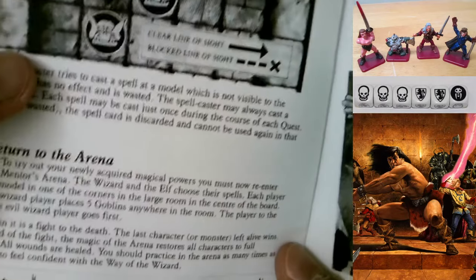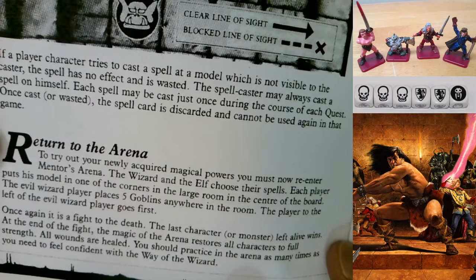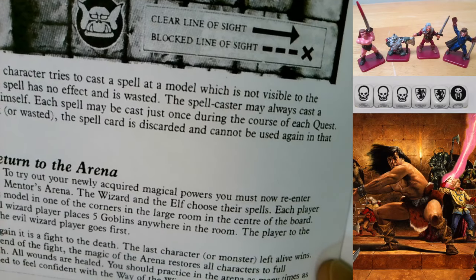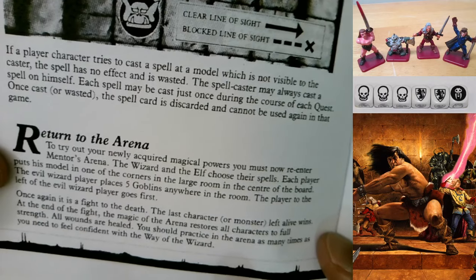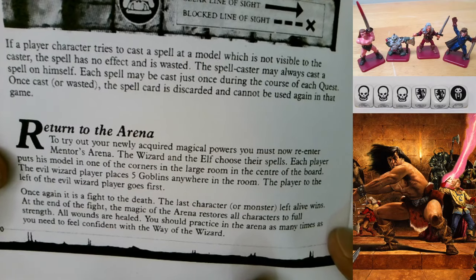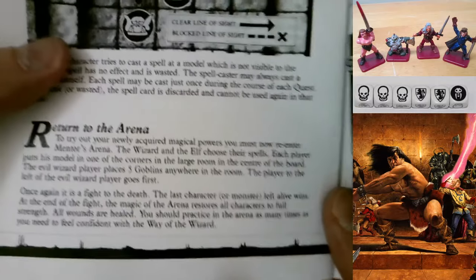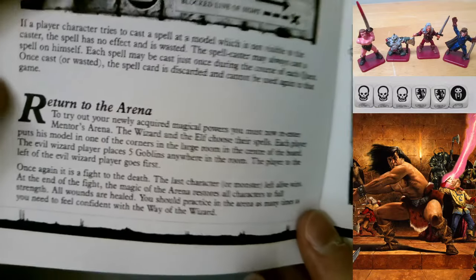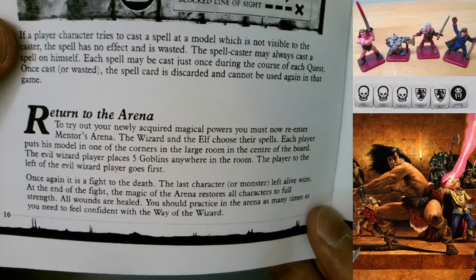Return to the Arena - another training scenario on page 10. To try out magical powers, re-enter Mentor's arena. The wizard and the elf choose their spells; each player puts his model in one corner of the large central room; the evil wizard player places five goblins anywhere in the room. It's a fight to the death again. It doesn't specify that heroes must help each other, so in theory the elf and wizard could be trying to kill each other as well as the goblins - a good way to learn teamwork.